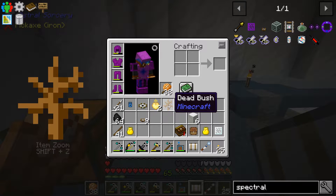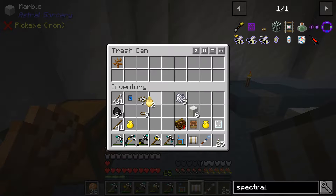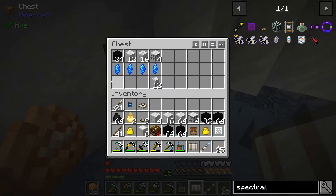By the way, when you chop down the undead tree you get a dead bush back — that's why the tree farm wouldn't work. You don't actually get undead saplings back, so you have to keep making new ones. Anyway, I'm going to toss that bone meal. The holy wood I will keep. So we got to go in here and grab all this stuff for our attunement altar.